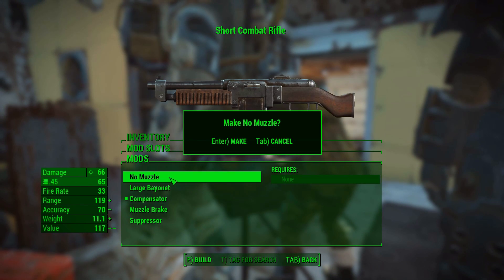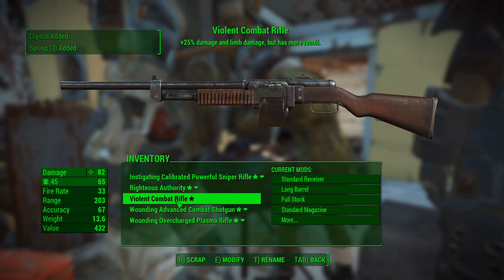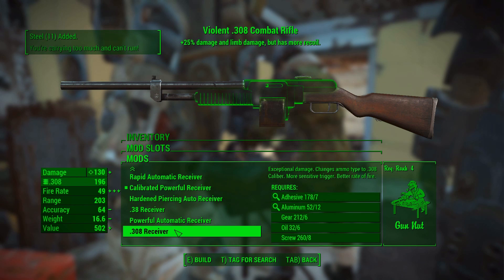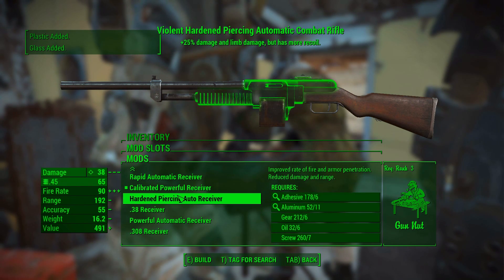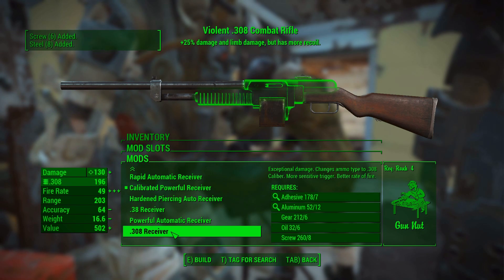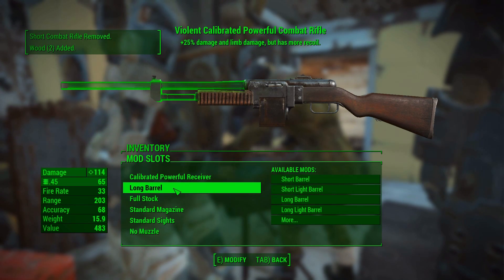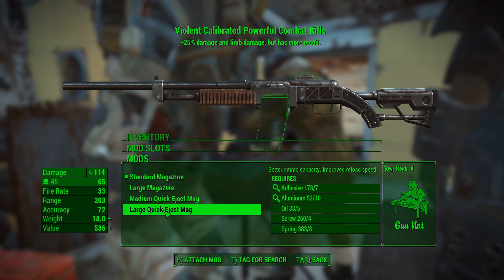We've got the long ported barrel, the recoil compensating one, and the standard magazine is going to become the large quick eject magazine. Now regarding the .308 receiver — exceptional damage, changes ammo type to .308 caliber, more sensitive trigger, better rate of fire. The problem is we don't have that much .308 ammunition. We only have 65 rounds of .45, but we have quite a bit more .308 — though our hunting rifle and sniper rifle use the .308 and I don't want to use that up.